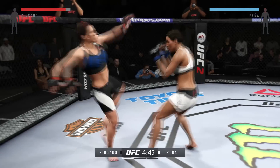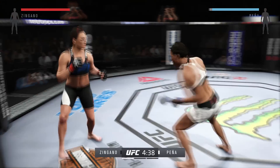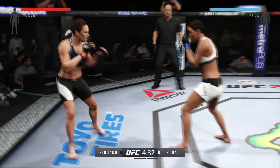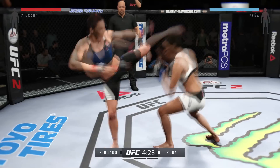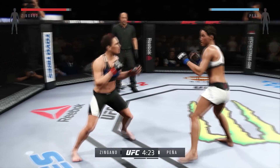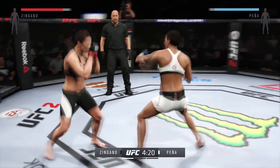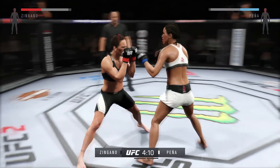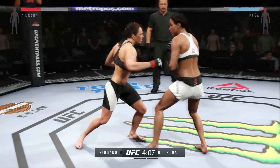As we get started here, we have the classic grappler versus striker matchup. The ground specialist is going to look to take her opponent down and finish this fight by submission. Failed takedown attempt. Solid straight. Knee to the midsection. Teeing off.